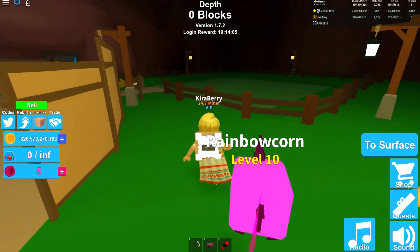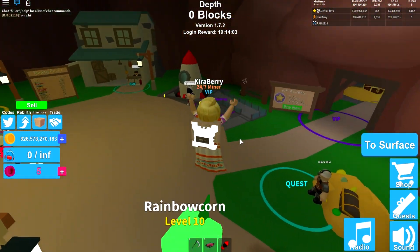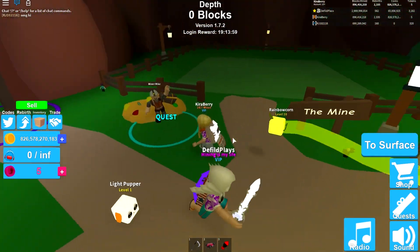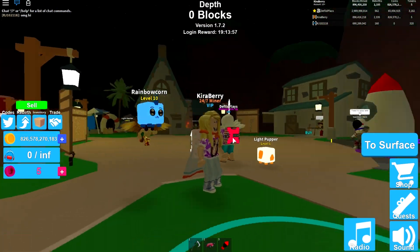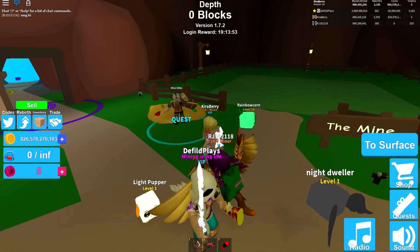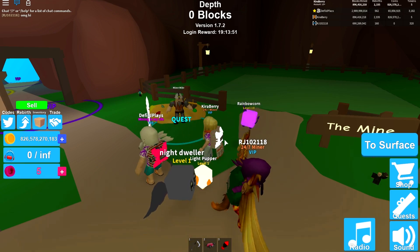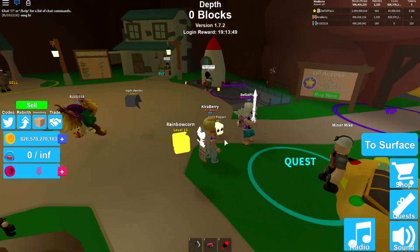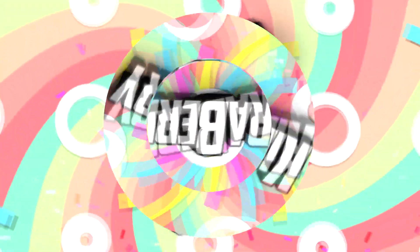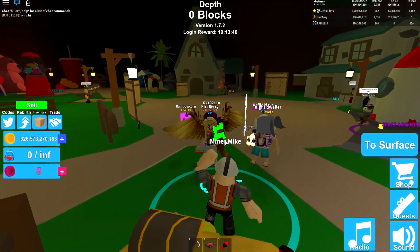So guys, what we're going to be doing today is going to be a multiple-part series. We're going to complete every single quest there is in Mining Simulator. We're going to start with the basic ones and show you guys how to unlock certain hats and where to get them. If you're looking for a certain one, we're going to show you in this series how to get these hats. So today we're going to do every single quest for Miner Mike and get all the rewards.